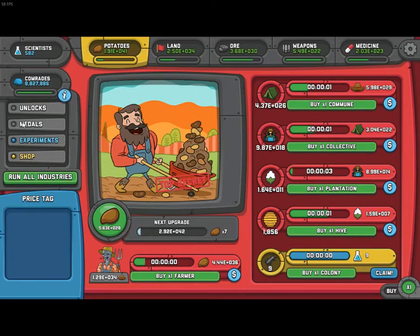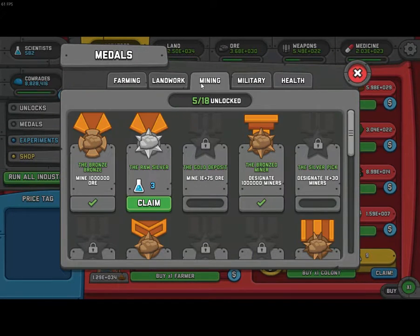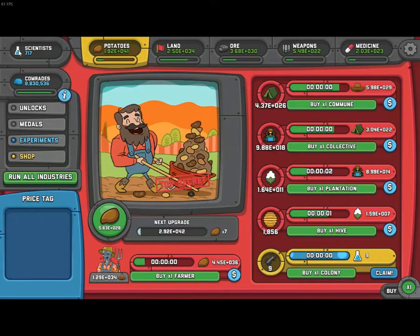The next bug will require you to have at least one metal. When you have the metal, you're going to want to click on the Claim button as fast as you can. I have a macro so I can click on it really fast. We got around 140 scientists from that — we just got more scientists than we were supposed to get.